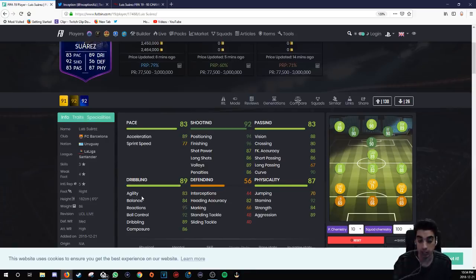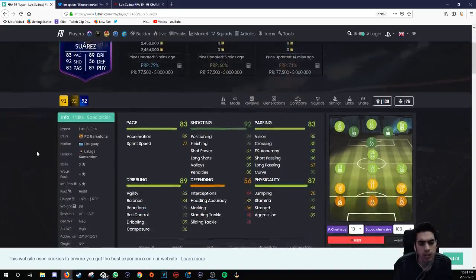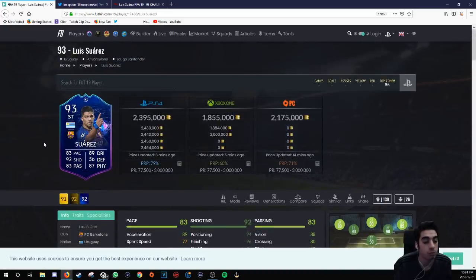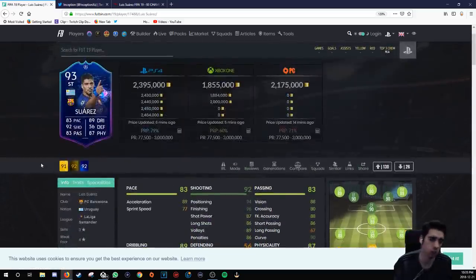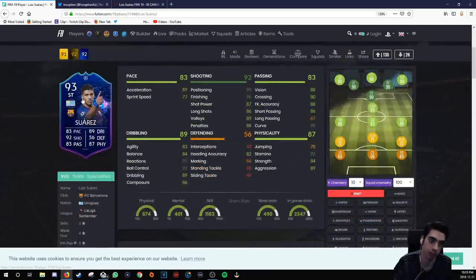Comparing this card to his regular, they didn't really touch this card too much — it's like ones and twos. A plus-two overall rating with only plus-ones for most stats; passing is increased a little. The card will feel better, but not significantly better. In comparison to his regular card at 220K, the UCL card at 1.8 million is definitely not worth another 1.6 mil. But it's always the color of the cards that gets to people — they just like the way special cards look.